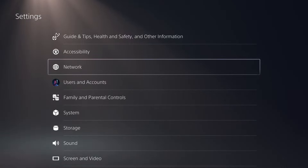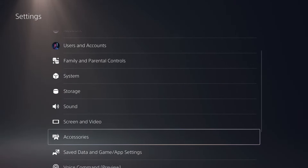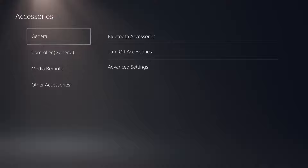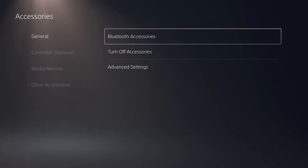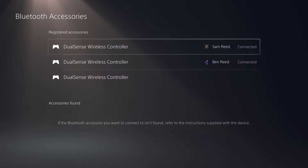Once you're in Settings, scroll down until you find Accessories. Once you're on Accessories, click on General, and then you'll see all these different options — go to Bluetooth Accessories.